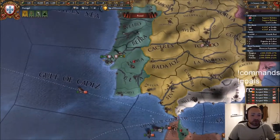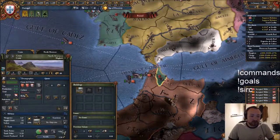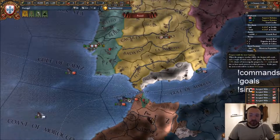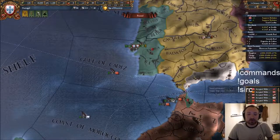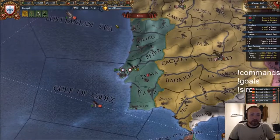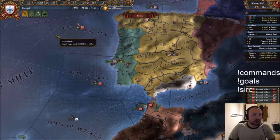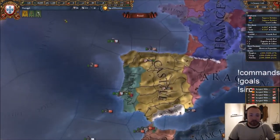Unrest - that's fine. So as a province has unrest, such as this one because it's the wrong religion and the wrong culture, rebels will slowly try and rise up. If that hits 100%, global factions hit 100%, they'll rise up - maybe 70,000 men will rise up and you'll have to kill them all and crush the rebellion. I have truces with Granada - I was previously at war with them before the game started.